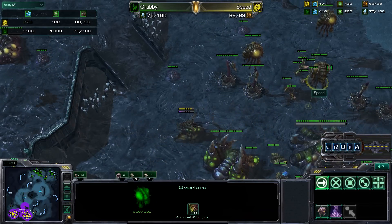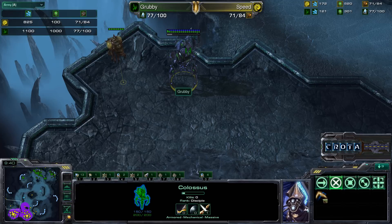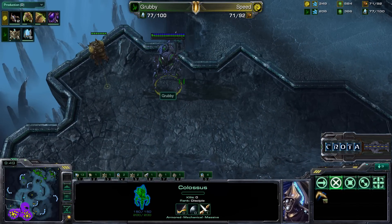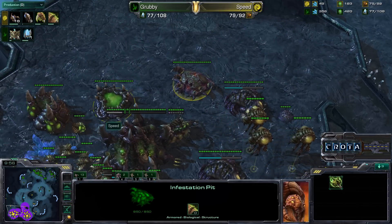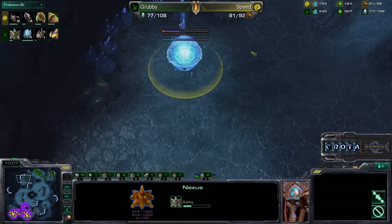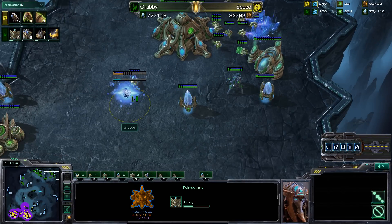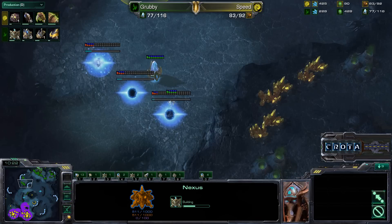Speed looks very comfortable right now — both players decided to play a very macro style. There's going to be a lot of large battles. We're now at the 10-minute mark and still no one with a really large army. A hallucination is coming in but hallucinations don't deal any damage. Grubby is a little cute — sneaking in a hallucinated colossus that just sits there and then goes poof. The infestation pit and pathogen glands have been completed; destructible rocks are being destroyed.